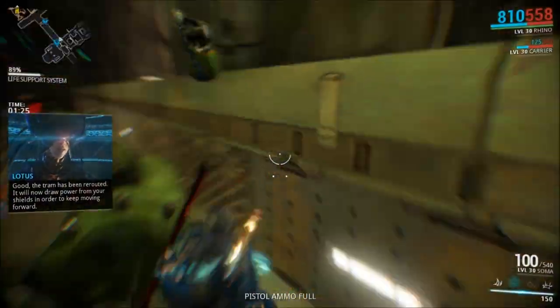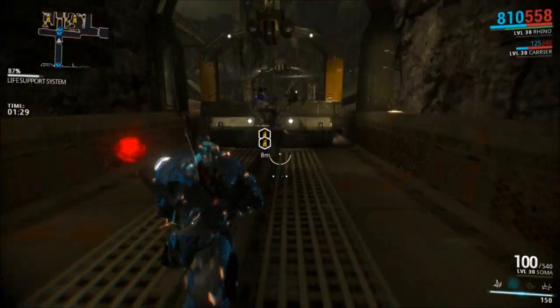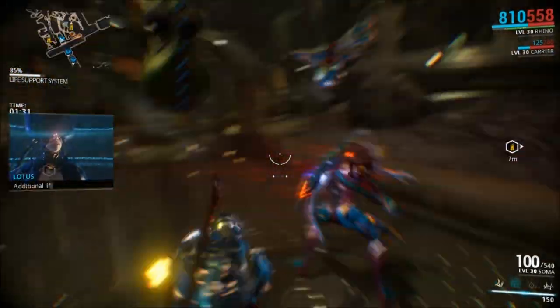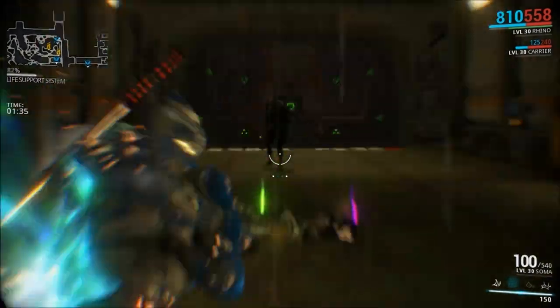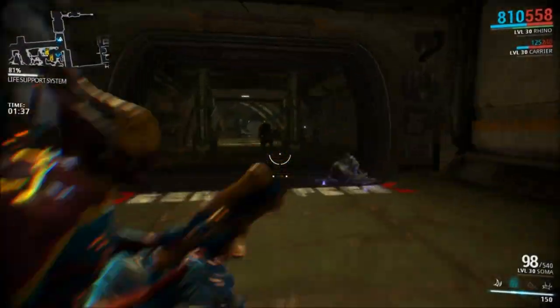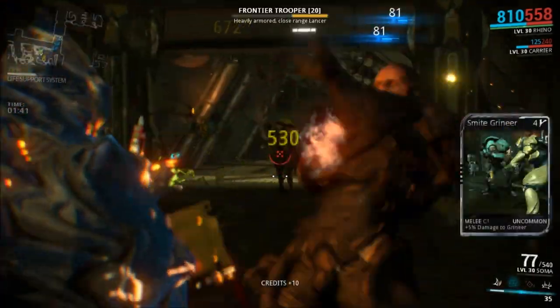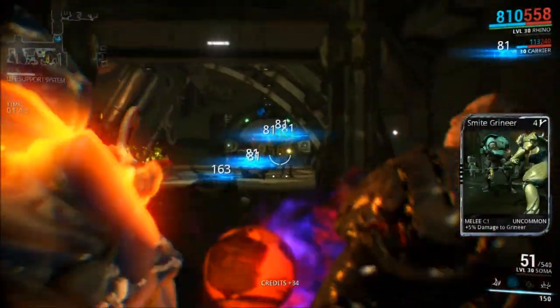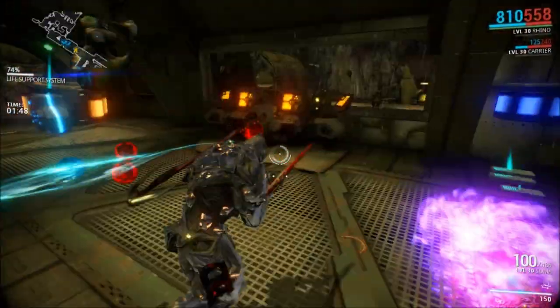If you don't know what the beacons are, you will get an email when you log into Warframe after downloading Update 13, which will be from Lotus telling you that Vahek has moved his location from Earth to an unknown area, and you will need to gather these beacons to build a triangulator to triangulate his location. To farm for these beacons, you're going to have to play on the planet Ceres, because that is the only place to find the Prosecutor enemies, which are the only enemies to drop these beacons.